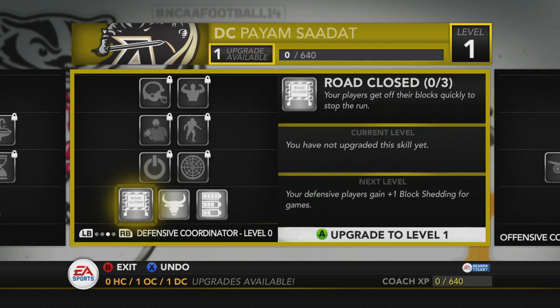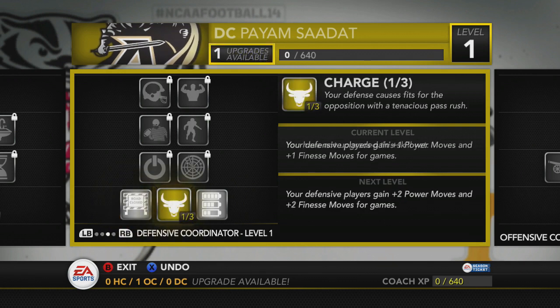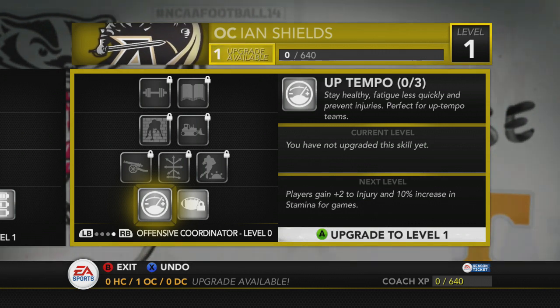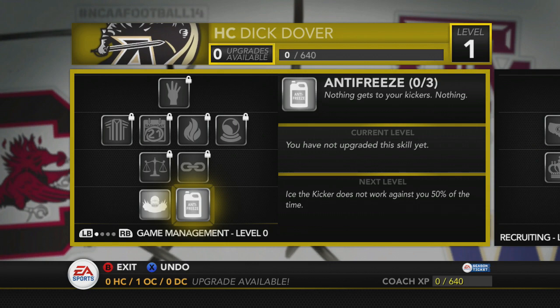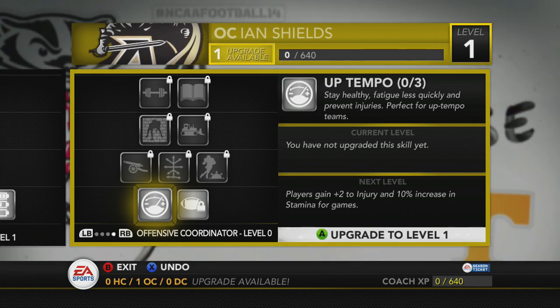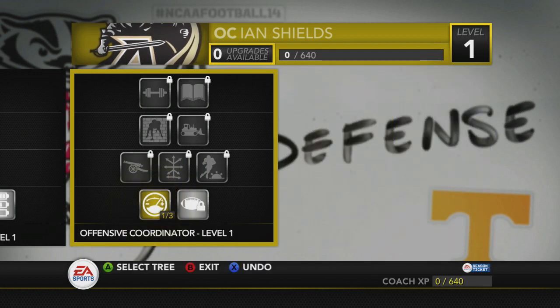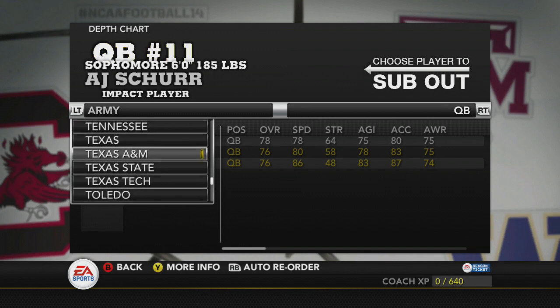So if you have any tips in this area of the game as to what I should and should not do, let me know in the comments section. Again, this is my first time doing this, so I'm gonna need help badly. As you can see here, I avoided the offensive area. Game management — I don't even know if it's worth putting points in now. I kind of looked at some of the items in there, but right now I'm just going to keep going with defense, then recruiting, then offense, then game management.